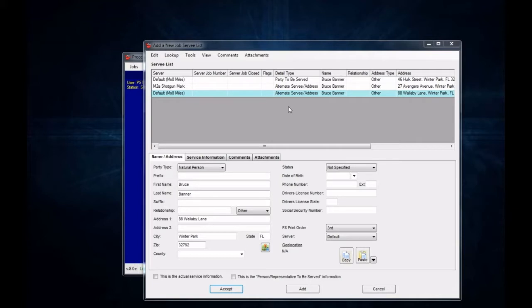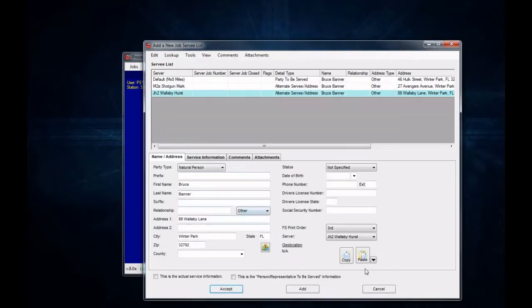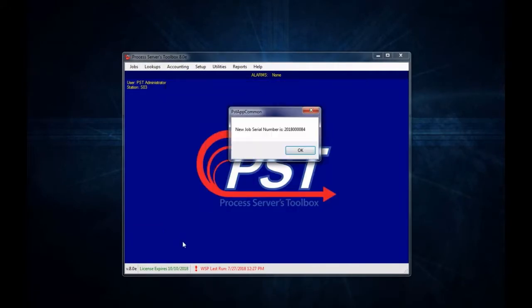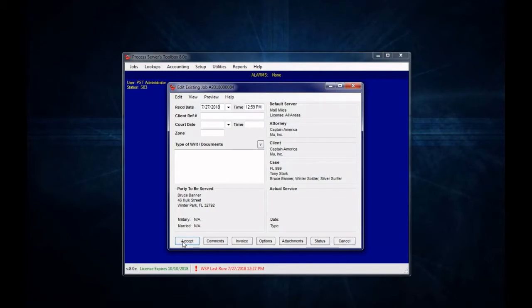So we have our survey details, and we have two different servers assigned. Let's go ahead and add a third server here. Now we have three different servers assigned to three different addresses on the same job. So now we can go ahead and accept on this job — we'll get our new job number. Now the servers are out in the field, they enter in the information, and we're ready to close out the job.